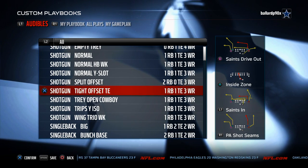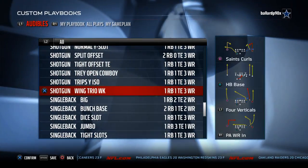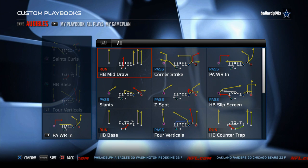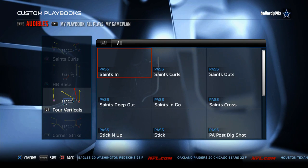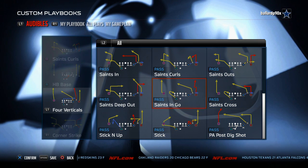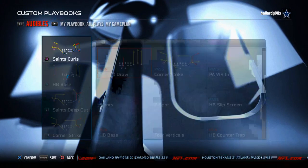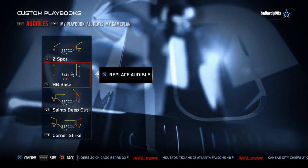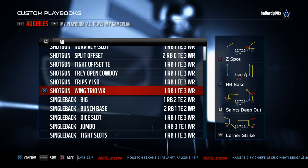The next formation we're going to be discussing is our zone-beating formation, and that comes from the Shotgun Wing Trio Week. You can also use the Trio Open Cowboy. I like to use the Wing Trio Week, and what we're going to be utilizing is the play Corner Strike. Verticals can also be one of our plays, but the one I'm going to recommend is Saints Deep Out. I really like this play, and then the other play is Corner Route from Z Spot — one of the more effective plays in the game. We also like to have a halfback base as our run audible to be able to run the football.